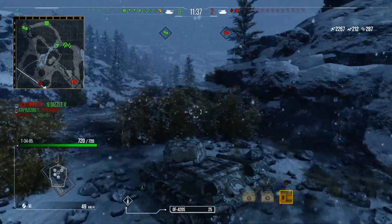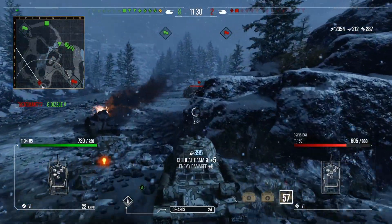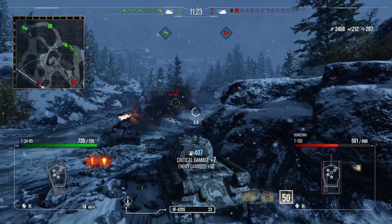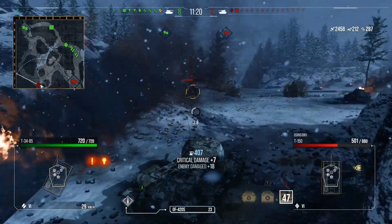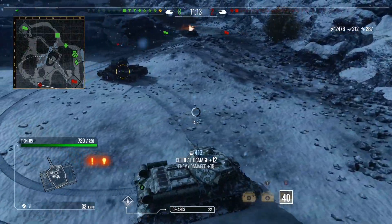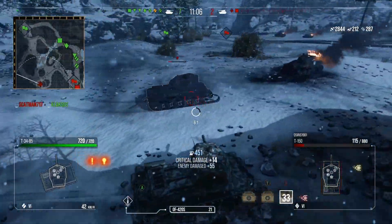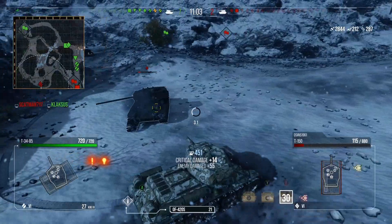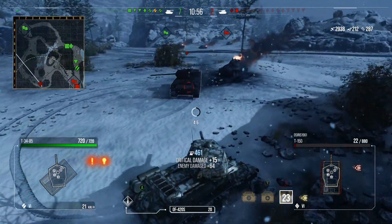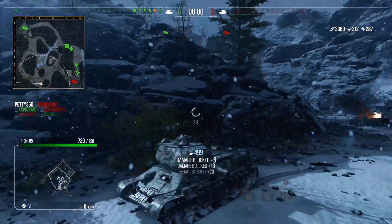Now we're going after this T-150, which is healthy and risky because his reload is pretty similar to my derp and he'll hit me for 300 every time. I put two shots in — one for 107, one for 67. I decide to track him, keep him pinned and try to out-traverse his gun. We're only doing 18 damage but then we pen his engine deck for 388. Derp guns, man — every single time you don't know what you're going to get. We finish him off and the artillery died on the hill, ending the game.